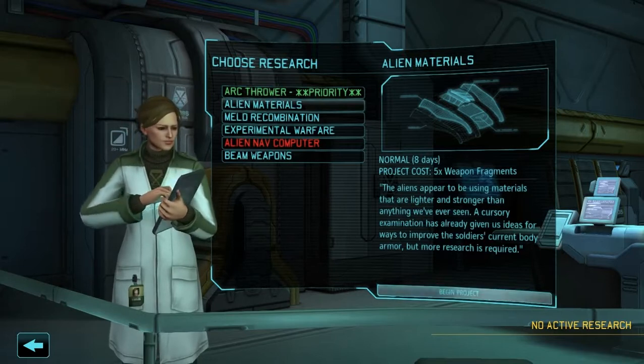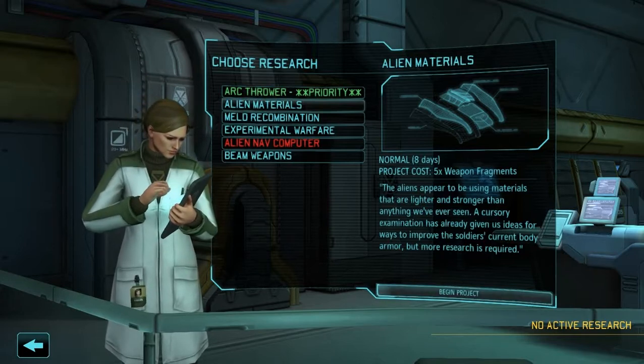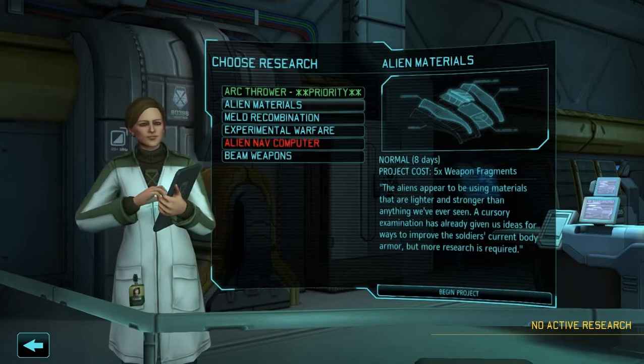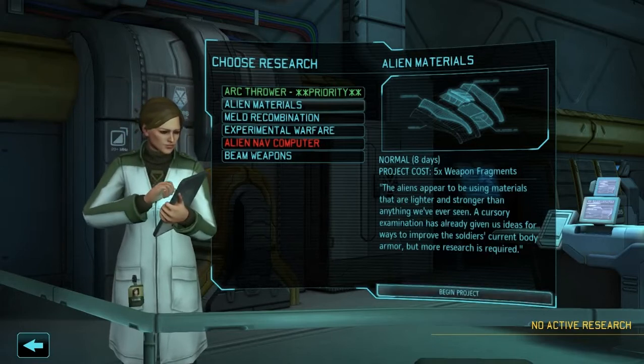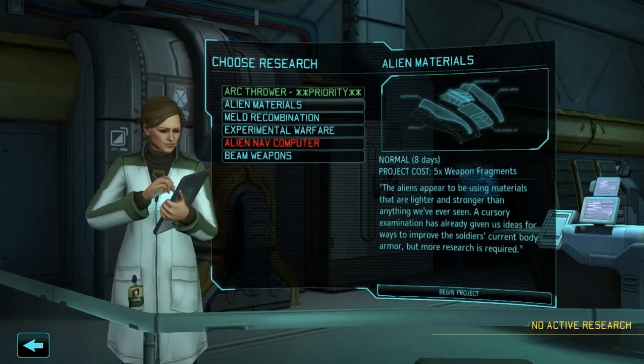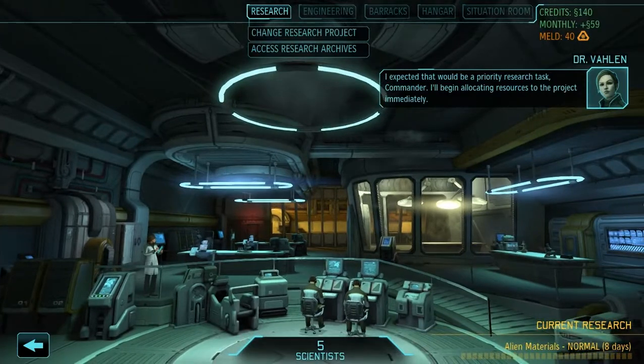Alien materials. The aliens appear to be using materials that are lighter and stronger than anything we've ever seen. A cursory examination has already given us ideas for ways to improve the soldiers' current body armor, but more research is required. This will still take 5 weapon fragments. I expected that would be a priority research task, Commander. Yes, validate yours.